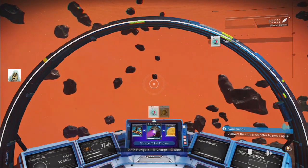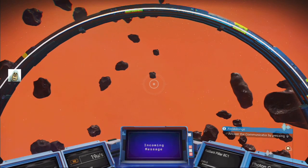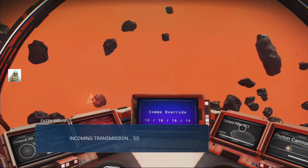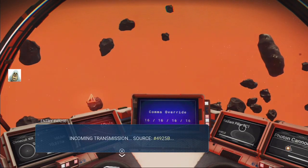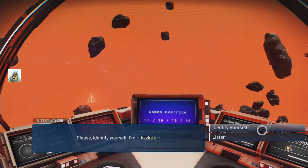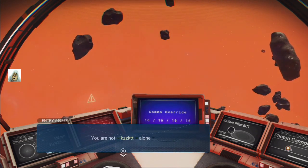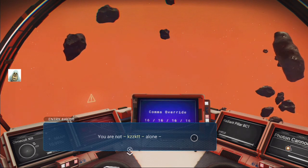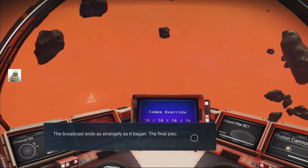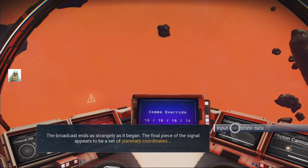Incoming message — where? Where are the messages from? By pressing down right — oh it must be this waveform thing. Incoming source, wherever that is. Identify yourself. You are not alone — I am, I'm in this little ship, you don't think there's anybody else in here do you? The broadcast ends as strangely as it began. The final piece of the signal appears to be a set of planetary coordinates — input the coordinate data.